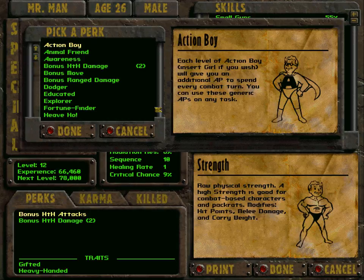You might recall from previous episodes that I'm the kind of person who has a hard time deciding when forced to choose between more than one option. So we need to choose a perk — although we could also choose not to choose a perk, which would be silly. Okay, Action Boy...